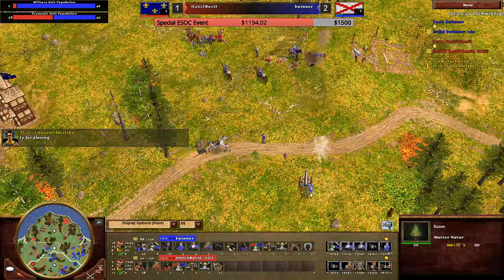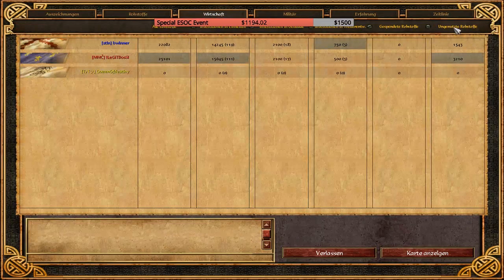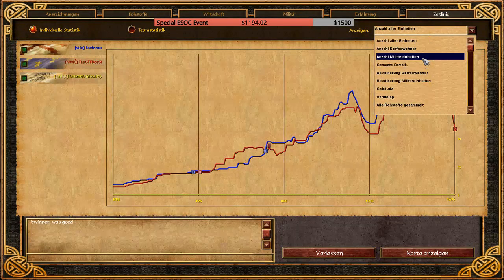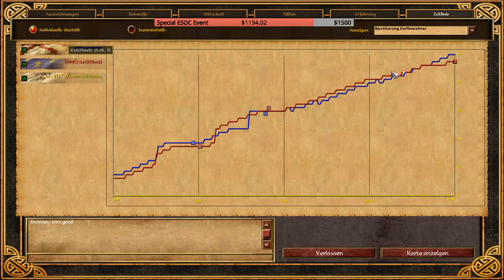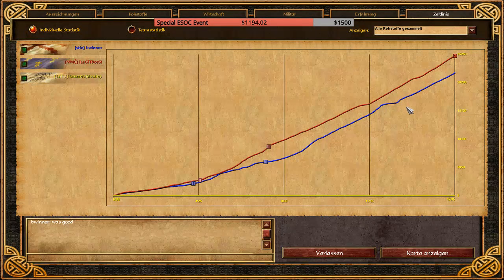Bwiner wins the series 2 to 1. This was a nice game with some new Spanish gold action. You can see that Spain is not so far behind in resources — if you check the resources graph, usually you would be more behind against France. The Spanish gold card is proving very strong.